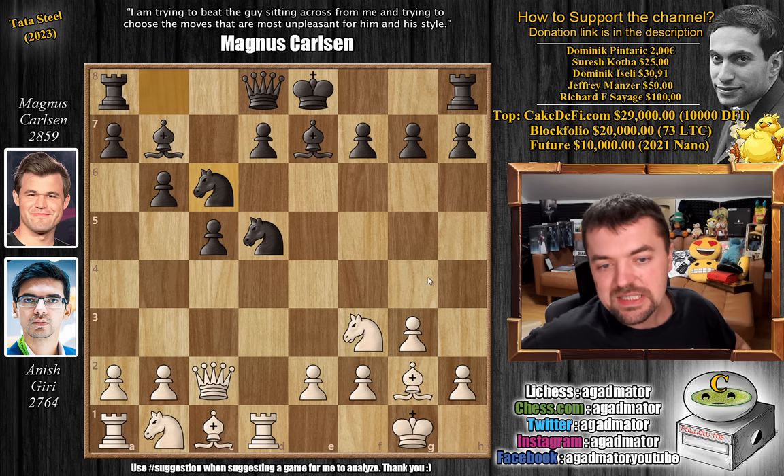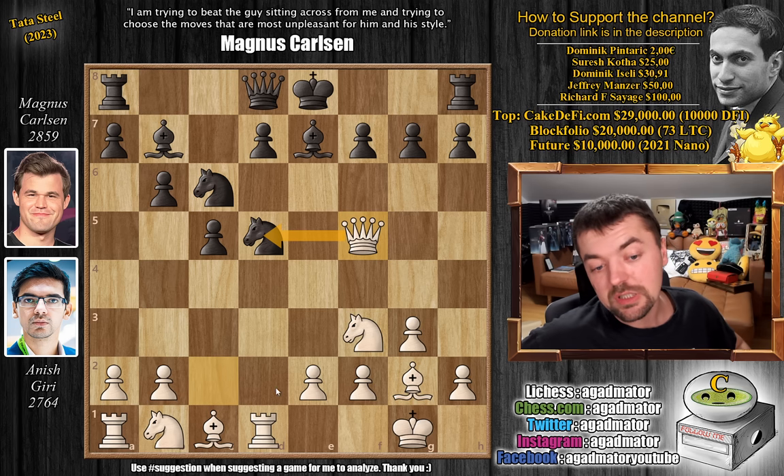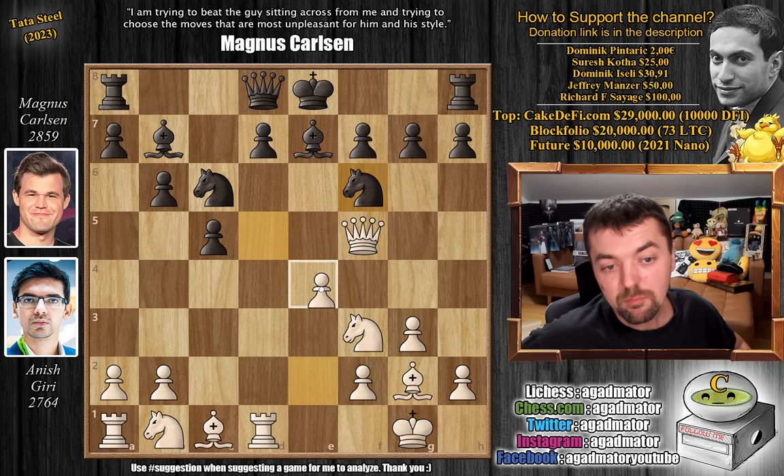So instead, after knight to C6, Anish plays queen to F5 — a very nice active square for the queen, putting pressure on the knight on D5. Knight back to F6 by Magnus, we have pawn to E4, preparing to grab more space with E5.